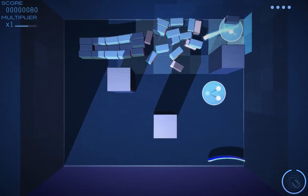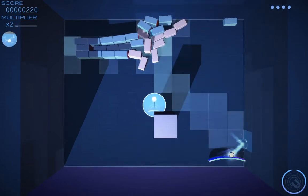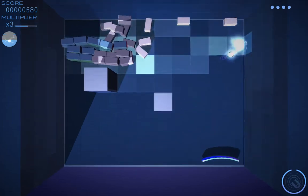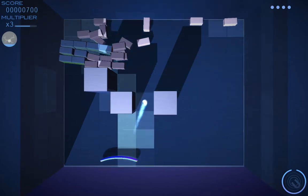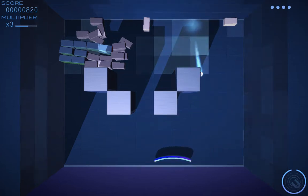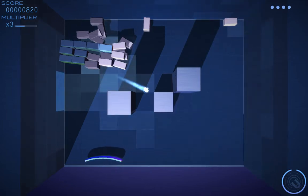The way it works is the blue boxes need to be hit once until they're silver. And then, like Arkanoid — which is a game I loved, I really loved Arkanoid a lot on my Amiga — like Arkanoid, there are power-ups that drop down the screen.